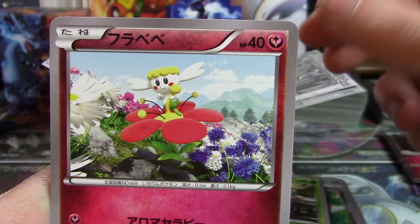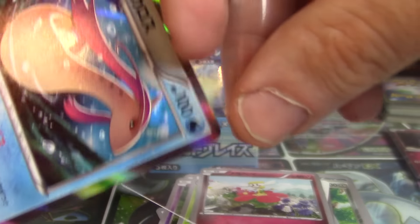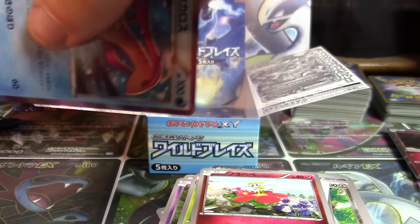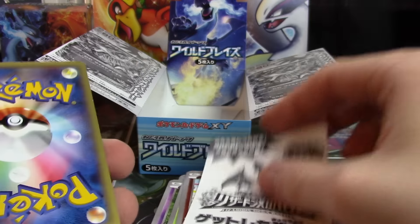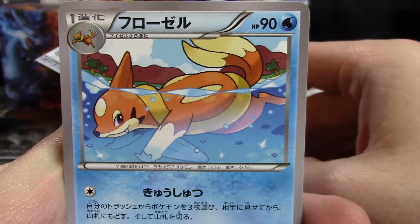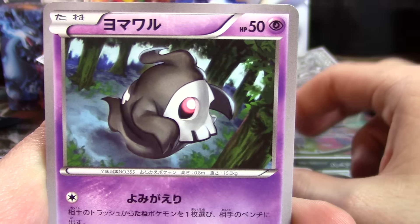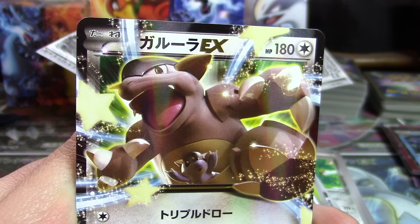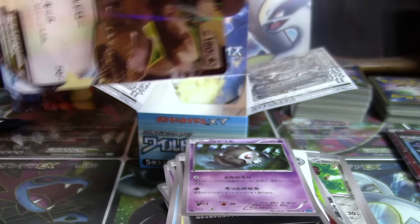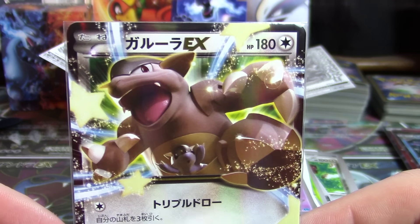Protection Cube, Espurr, Nuzleaf, Flabebe, and a nice looking Milotic Hollow — great to see that card again, always a fan. And our last pack, hopefully going to have an EX inside — a little last pack magic if we can help it. We've got a Floatzel, a Shinx, Sneasel, Duskull, and a Kangaskhan EX. Awesome stuff. Some of the non-Charizard EXs in this set don't have a whole lot of prestige, but it's still cool to pull them nonetheless.